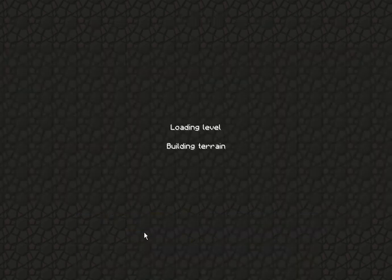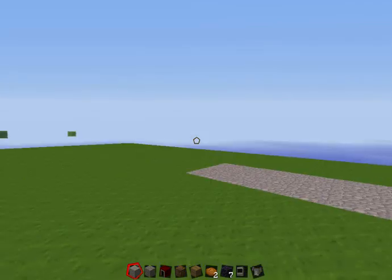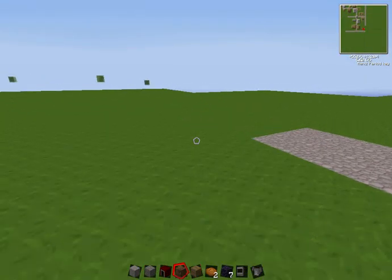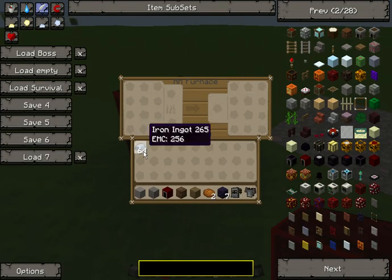Hello guys, today I'm going to be showing you how to dupe with the red matter furnace. It's easy, it takes about 20 seconds. Basically, you want to get a red matter furnace.